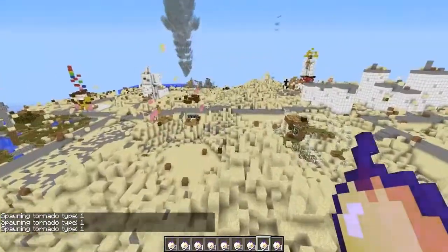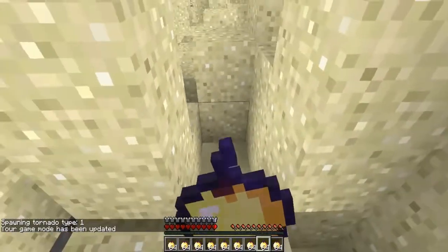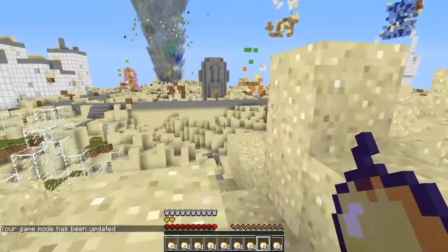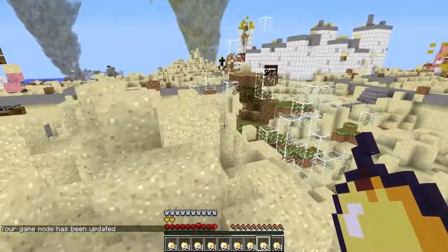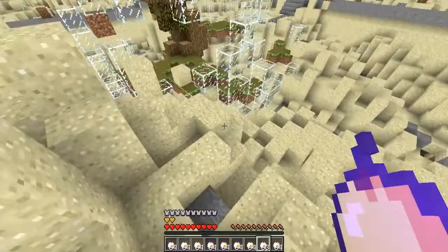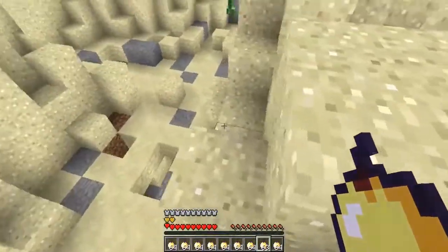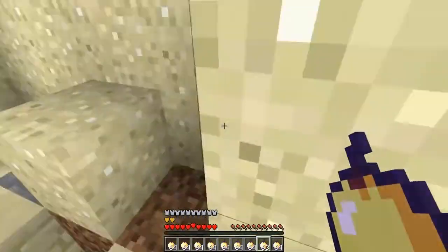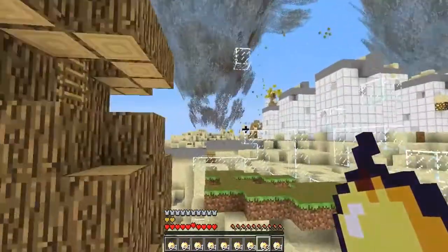Spawn some over here and some over there. Alright, here we go — game mode survival. Munch on that notch apple. Here it comes. Actually wait — no, I was thinking I was in 1.7 but this is actually 1.6.4, because mods aren't updated to 1.7. Oh crap, there's a creeper right there. Oh, I'm getting picked up by a tornado! Here we go.